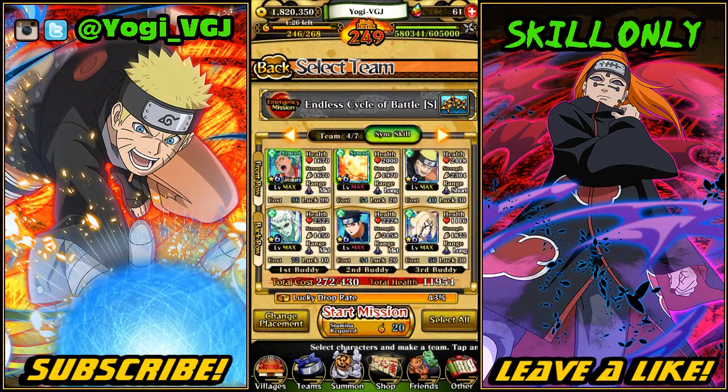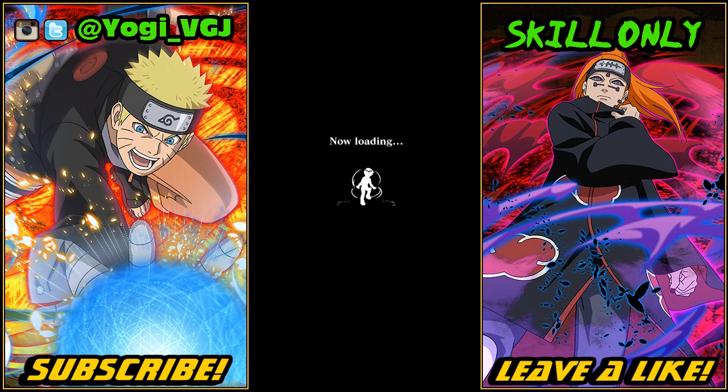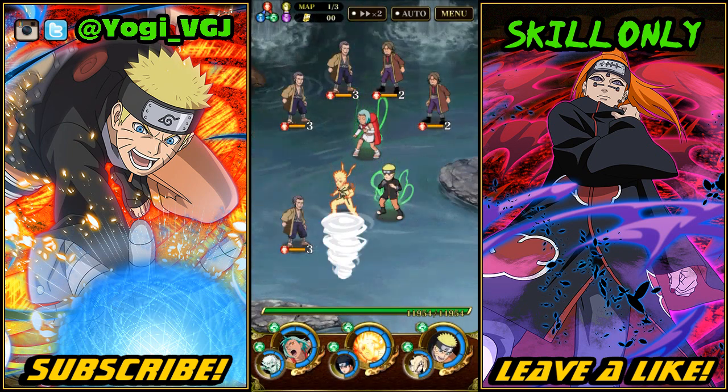What's up everybody, Yoki here. Today I'm going to be doing the new Chiku Pain S-rank skill-only mission using only one Sage Six Path Obito — Jubito, whatever you want to call them. I'm really happy with this mission because it's got some challenge to it, but it's nowhere near as ridiculous as Gengatsu or Chino, and you don't need a very specific team to get it done.